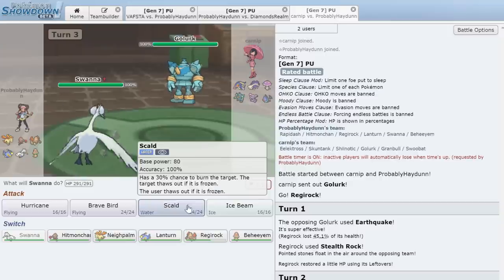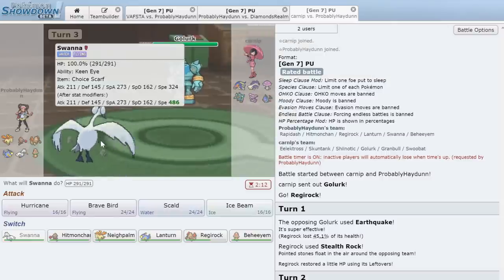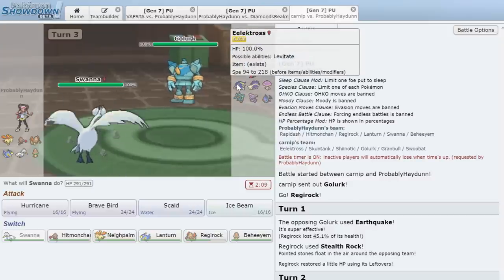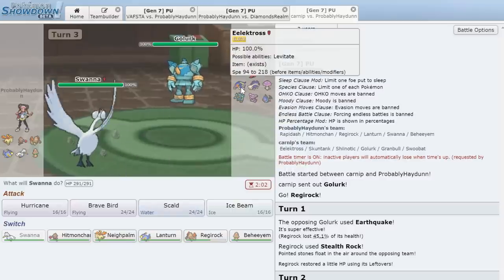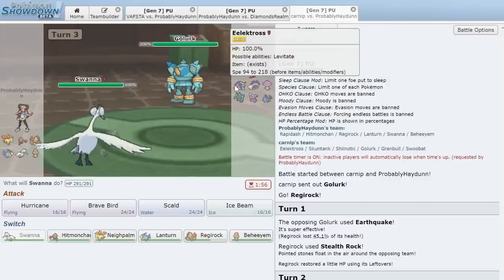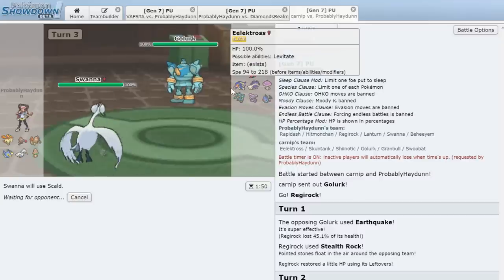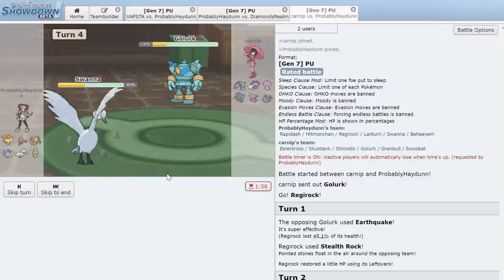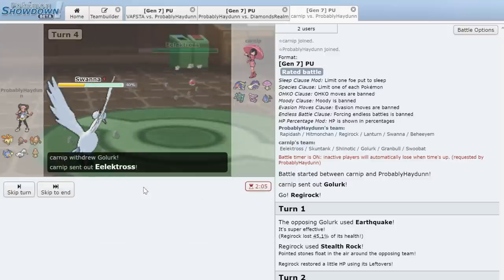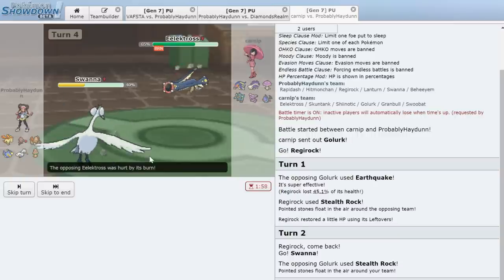Now we need to make a prediction — he doesn't know Swanna is Scarfed. We'll outspeed Golurk. I think Electivire will come in. We go for Scald. He actually stays in with Golurk and Ice Punches us for 79%. We Scald again and he switches into Electivire. We actually get the Burn on Electivire — that worked out perfectly.